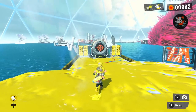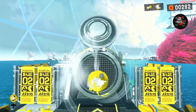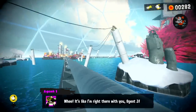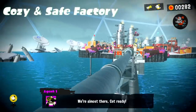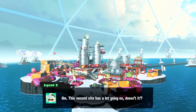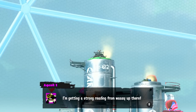Welcome back to Splatoon 3. Today we are heading to the second island of the story mode. Last episode we explored site one, Future Utopia Island. Now we're heading to site two. Wow, it's like I'm right there with you, Agent Three. Going through the tube, you can see the mysterious fuzzy rocket in the distance. Cozy and Safe Factory — I have a feeling that might not be true. This second site has a lot going on.